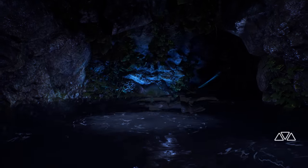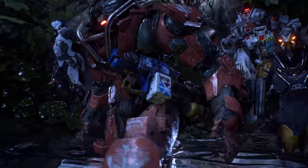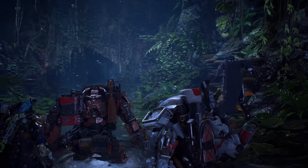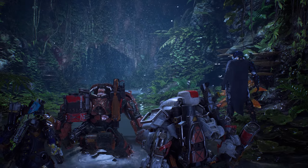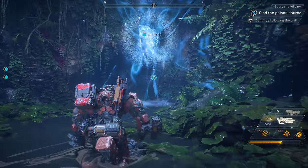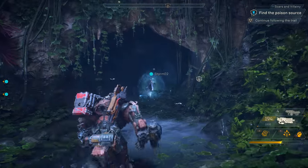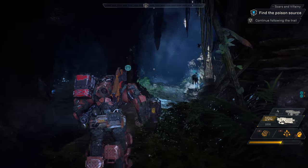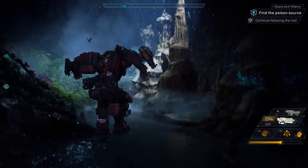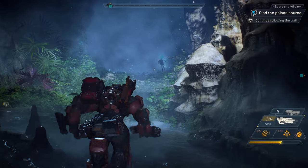Traversal plays a really important role in Anthem. As you run, fly and swim through, above and below the world, you can discover some pretty amazing things. Like right now, our squad just discovered the secret underwater entrance to the Scar Stronghold. Strongholds are a four-player mode that give greater rewards by taking on greater challenges. Once you discover a Stronghold, you'll have access to it from your map at the start of any expedition.